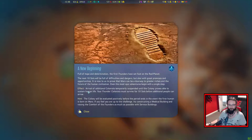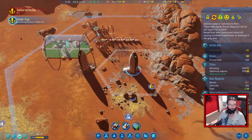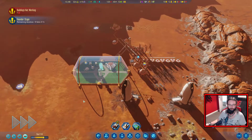The effects: arrival of additional colonists temporarily suspended until the colony proves able to sustain human life. Your founder colonists must survive ten sols. I'd like to think we can manage this. And we've got nine sols and 22 hours left. Yeah, this should be okay.